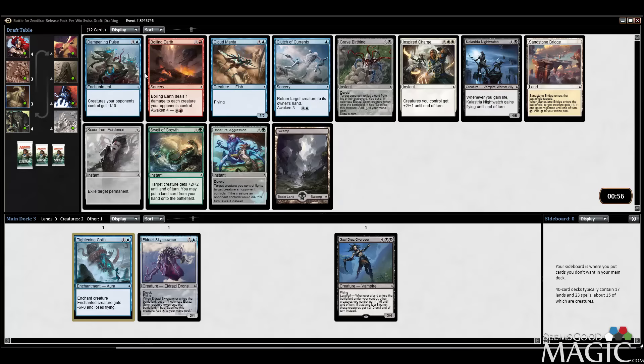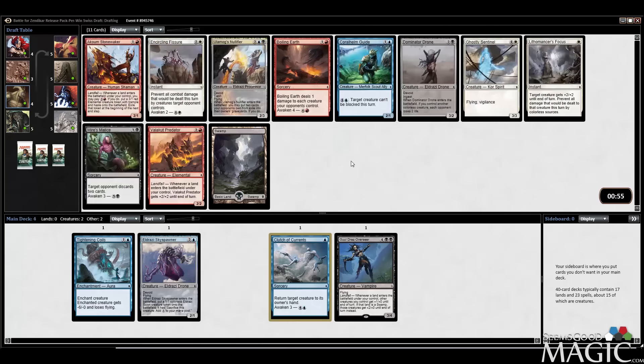Clutch, Dampening Pulse, both of which are very good. Cloud Manta works well alongside the Tightening Coils, and there's a Colossal Nightwatch. I think we're just taking Clutch here — bounce plus Awaken. I think Dampening Pulse is good too; I want to play that card one of these times, but we'll see.